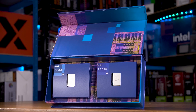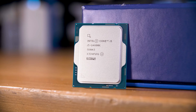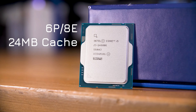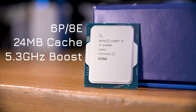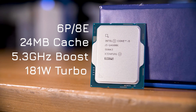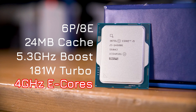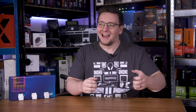With this 14600K in particular, there's very little difference. It still has 14 total cores — 6P and 8E — it still has 24MB of total cache, it still boosts to a maximum of 5.3GHz, it still has a max turbo power of 181W. The only spec sheet difference is that the E-cores can now boost to 4GHz instead of 3.9GHz. Game-changing, I know — there really isn't much new here.